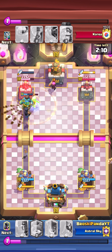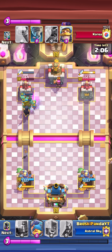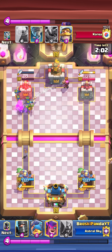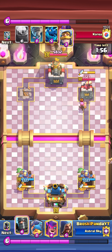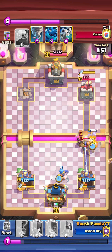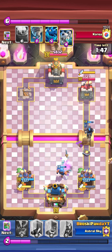My arrows were right there at the firecracker — I thought I was going to kill it but it completely missed. That sucks, but it's alright. My night witch ends up taking the tower anyway, so we're okay. If it had left the tower at 300 health that would have been rough just because the arrow didn't kill the firecracker. The fisherman fishes the knight and the dark prince kills that firecracker — really good defense.